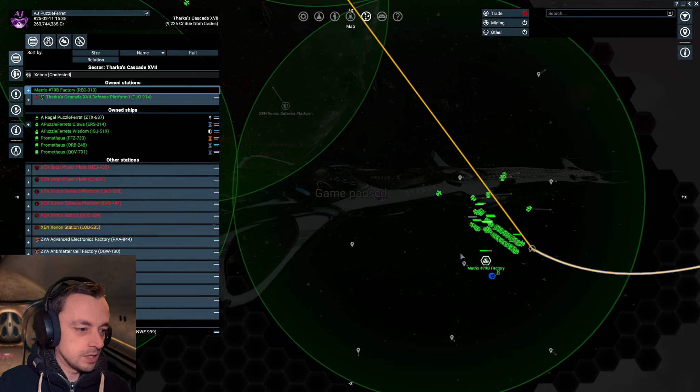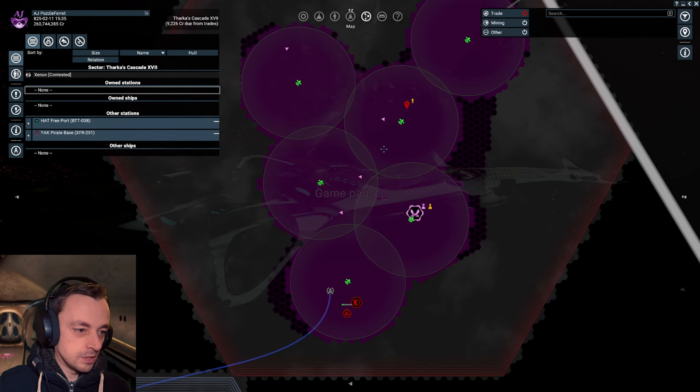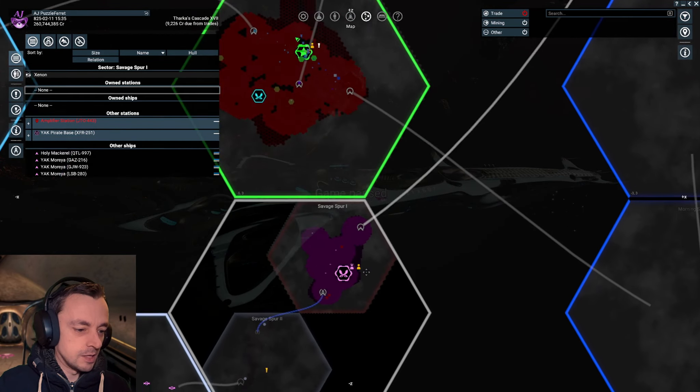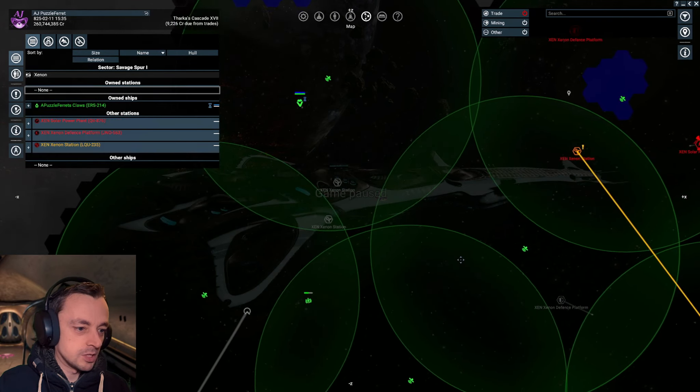There's another station building over here which is at a much earlier stage. In the last episode we were over here destroying some stations and as you can see there are only two stations left — one that's only just being built and is never going to be built because they've got no supplies. That needs destroying and then this sector will either turn over to the Yaki or to us depending on when I get my stuff over there.